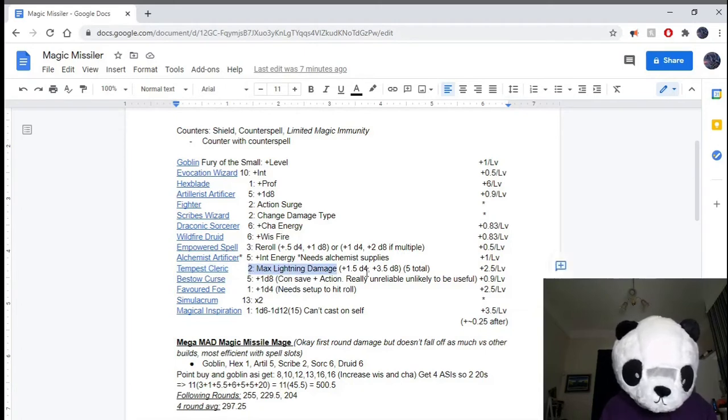Tempest Cleric — your Channel Divinity lets you max out the Lightning damage of any spell you cast. Most of the damage we'll be dealing is flat damage, so this isn't as crazy as you'd expect. It lets you just take 4 and 8 instead of rolling, and it adds a total of 5 if you have a D8 and a D4 — so it actually works really, really well. If you've already got something like the Artillerist Artificer, getting just 2 levels of Tempest Cleric means you're already adding 5 damage, which is what a lot of these other options do as well.